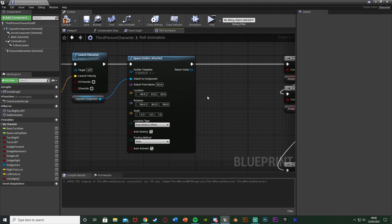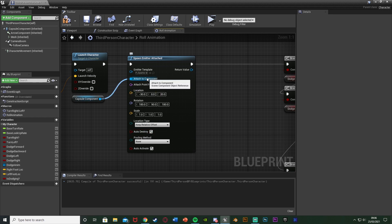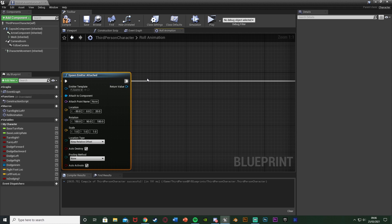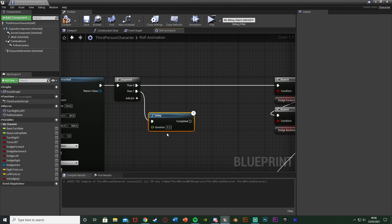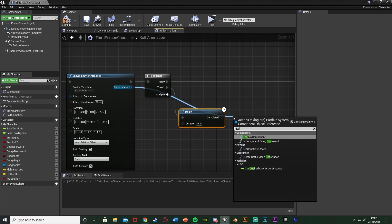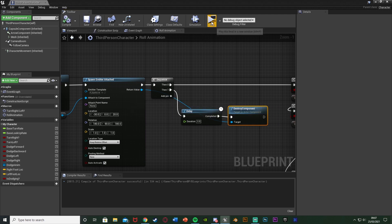One thing to note — the emitter will just stay there. Auto Destroy is activated, however this particular emitter doesn't destroy itself automatically — it just loops. So we need more space. After this I'll hold down S, left click to get a Sequence node, connecting execution in there. Then 0 goes into our dodge code, and 1 goes into a Delay — hold D, left click — with the duration being essentially how long the animation is. 0.8 was good for me but set it to whatever matches your animation. Then come out of the Return Value of Spawn Emitter and get Destroy Component, connecting that into the delay. This means the emitter gets destroyed after we finish the roll.